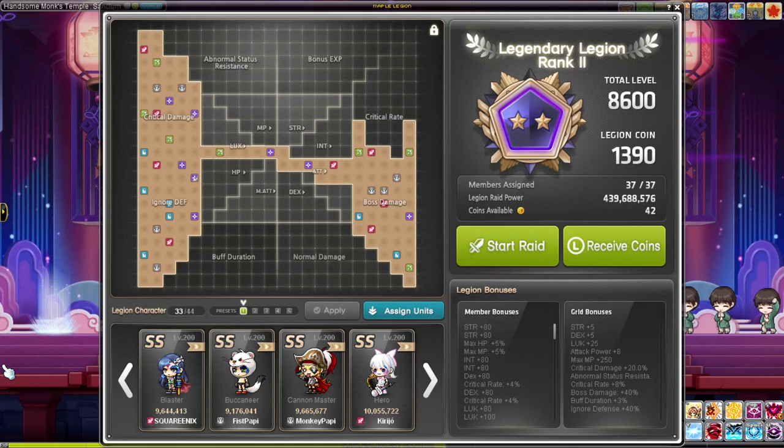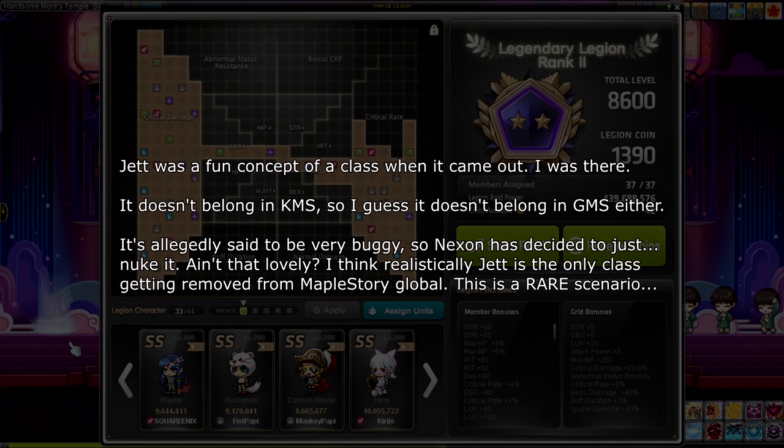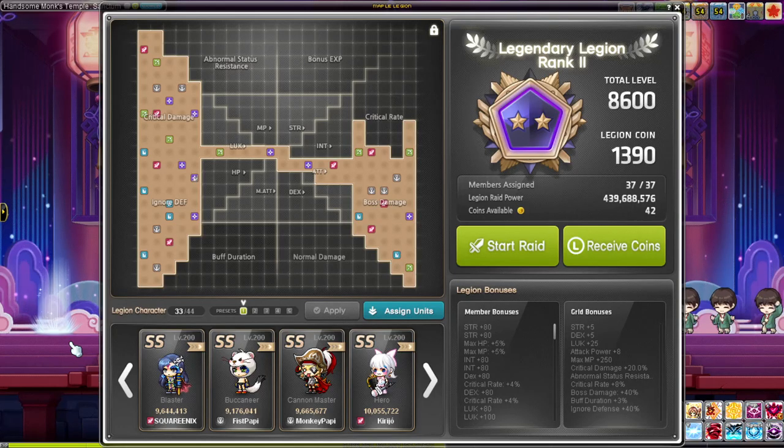Shade will never get removed because Shade is part of the lore. So you could consider doing Shade to level 250 for an extra 1% crit damage — from 5% at 200 to 6% at 250. Then there's Hayato, which at level 250 would give you 6% critical damage. Hayato is a JMS class and I personally don't think they're gonna remove it. I've never even seen a Hayato main in Bera in two to three years of playing.